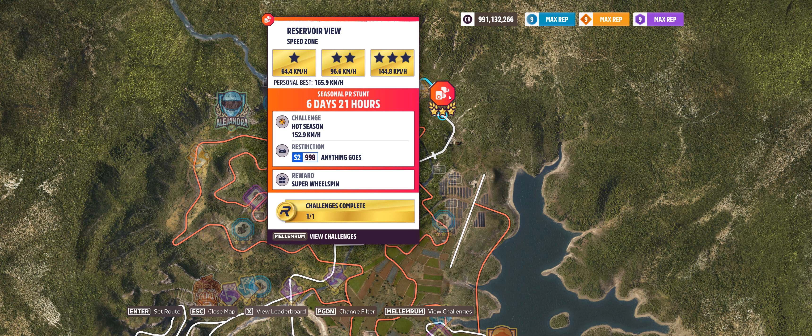Hey guys, and welcome to the Azure 32 Spring Rallyland PR Stunt, Reservoir View Speed Zone, which was done — oh, I don't know — feels like a gazillion times — 152.9 km an hour in an S2998 anything goes.